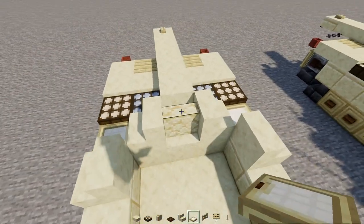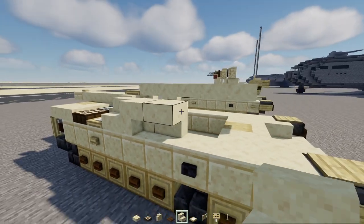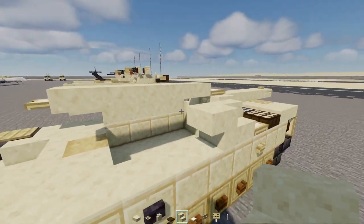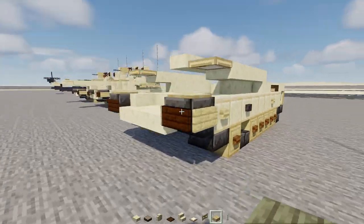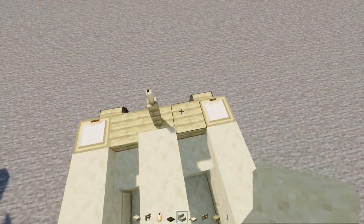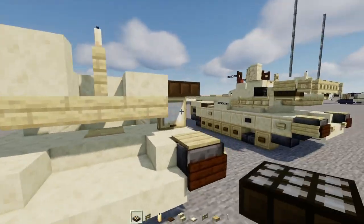Add another birch trapdoor and five smooth sandstone slabs. Add upside down smooth sandstone stairs, then two more upside down stairs facing outwards, a smooth sandstone slab, and a birch trapdoor. On the other side repeat the same - smooth sandstone slab, birch trapdoor. The middle is three blocks wide of birch slabs. In the middle add a birch fence, candle on top, smooth sandstone stairs, smooth sandstone slab on the other side, and daylight detectors on the sides closed up.